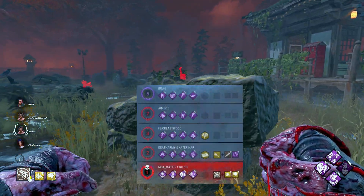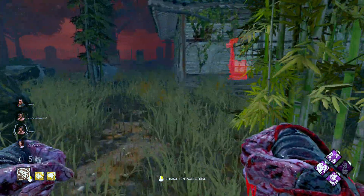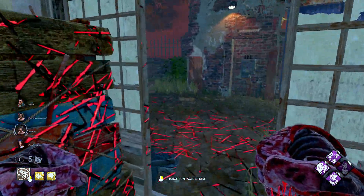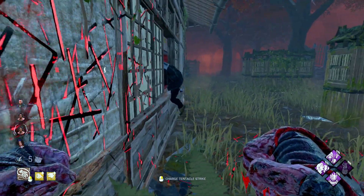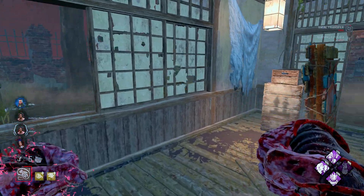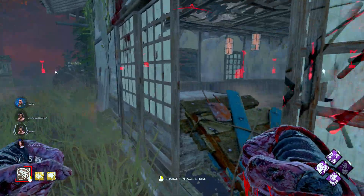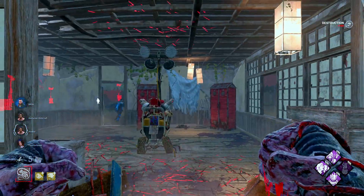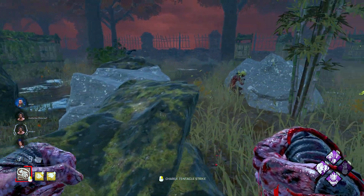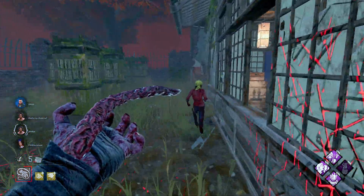For the first game we are on Family Residence, let's go. I see someone near the shack and someone is actually working on this generator, so this is gonna be a little bit good for me. Are we gonna take the window, David? Why are we slow vaulting that? You know that I can hit you, right? What is David doing? David, why are we throwing the shack pallet at like 5 generators? That doesn't make any sense. Produt, can you please leave my Nemesis? I wanna have Nemesis at the end of the game.